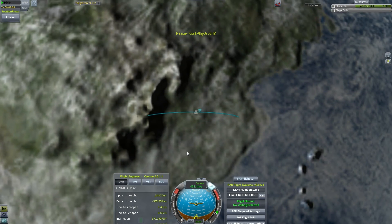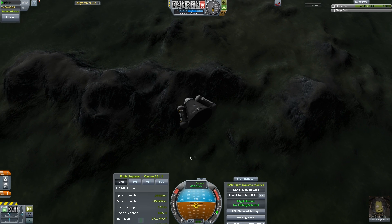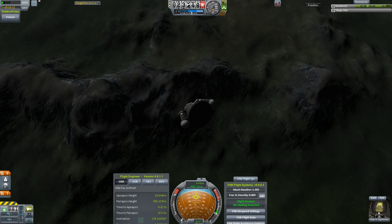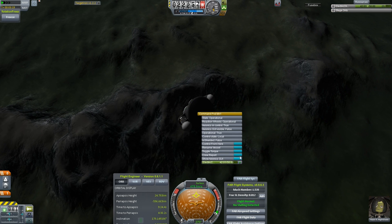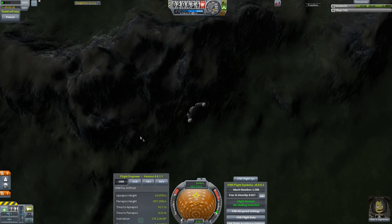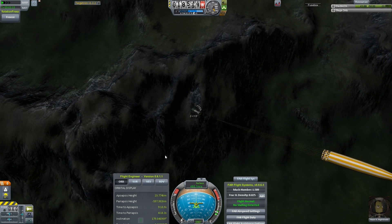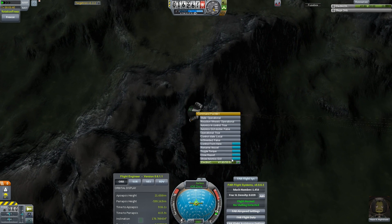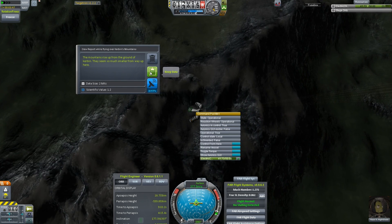Look at that arc, that looks pretty sweet. We tumble a little bit - Razor can look out the window with the whole world upside down. Crew report - upper atmosphere. No, I want highlands. It's difficult to see exactly where we are, so let's pop the chute. We have to be over the highlands. Crew report over Kerbin's mountains - there we go. Let's keep that data.